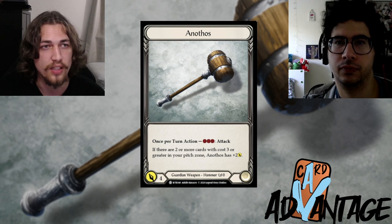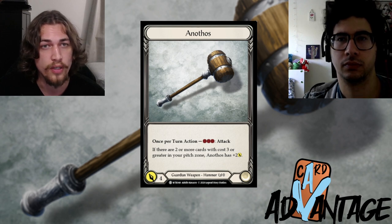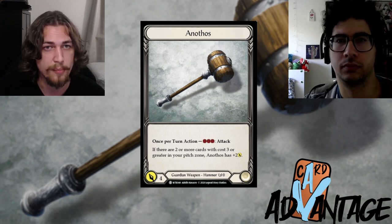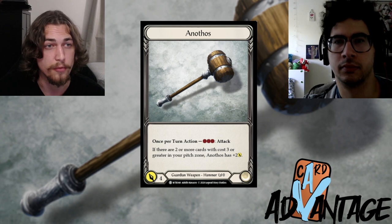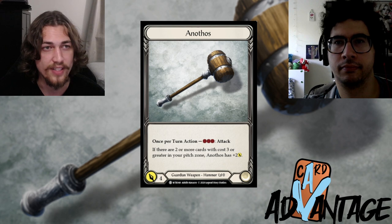Maybe you shouldn't have blocked, or should have blocked more, because you know your opponent is going to stop your entire Rosetta Thorn and get really good value from their Frostbite. You may need to block more and arsenal a card instead for setup.